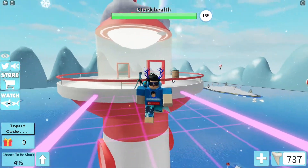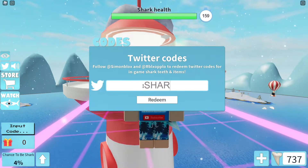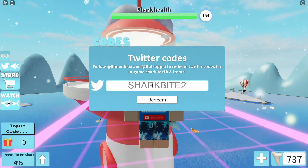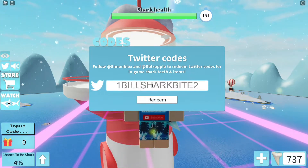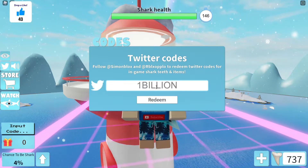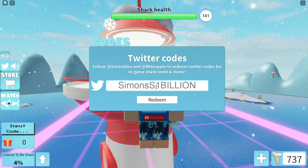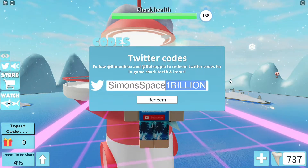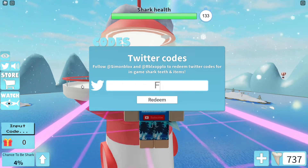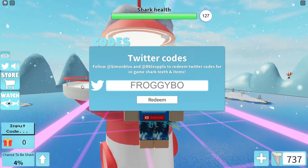First, you need to click the Twitter button right here. The first code is Sharkbyte2. The next code is 1billion. The next code is SimonSpace. The next code is FROGGYBOTE.